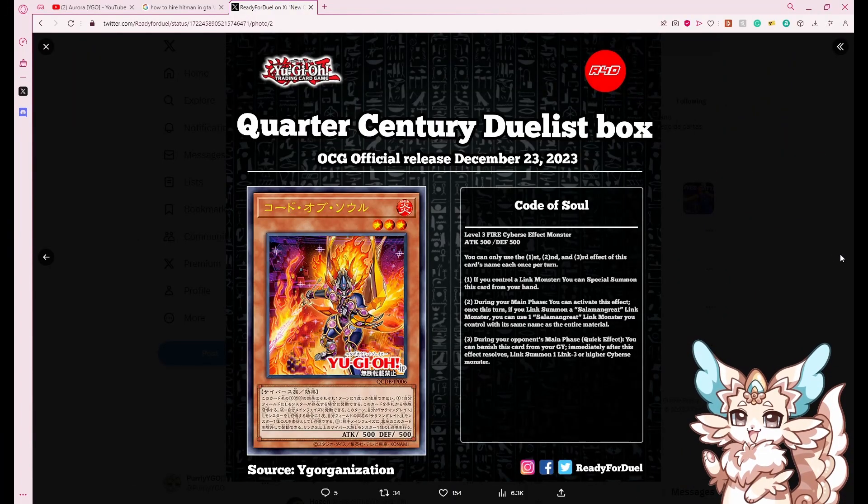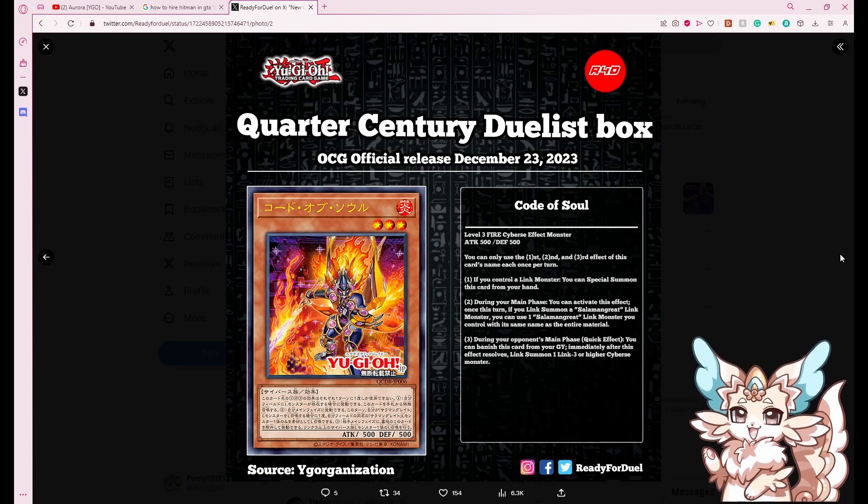Let's talk about Code of the Soul — that's actually good. Code of the Soul is crazy, it's absolutely insane. It absolutely does everything that Salamangreat wants to play. The second and third effects of this card's name can only be used once per turn — and that's a good restriction on this card.